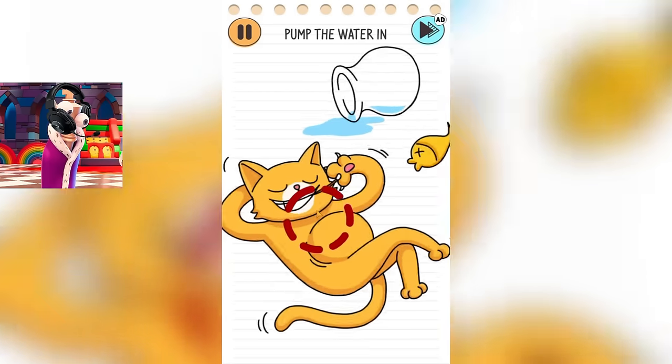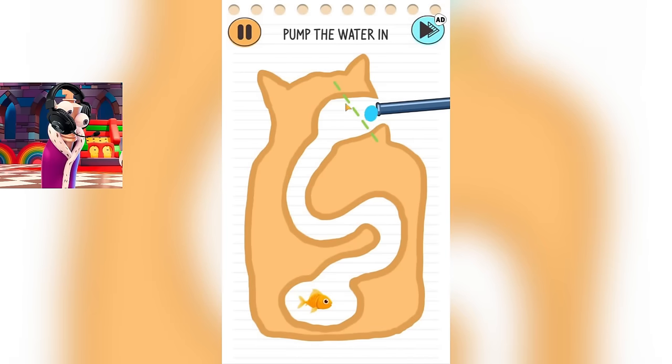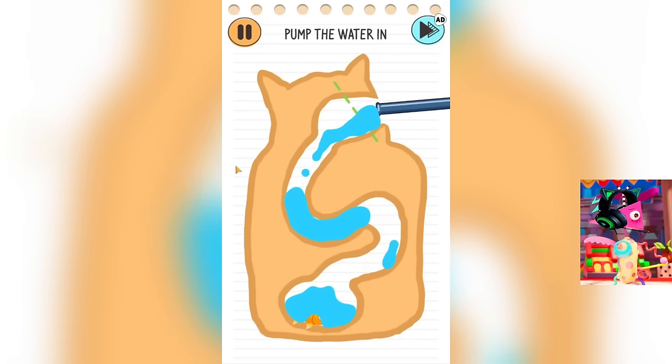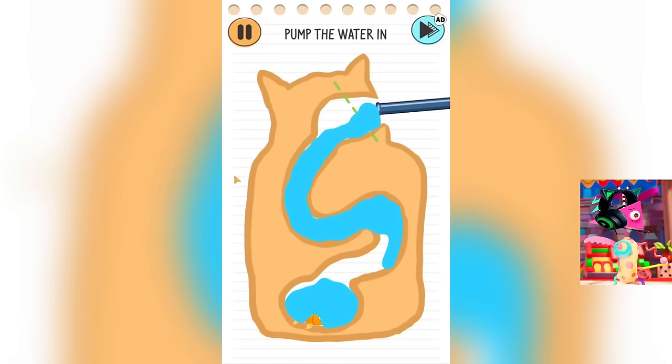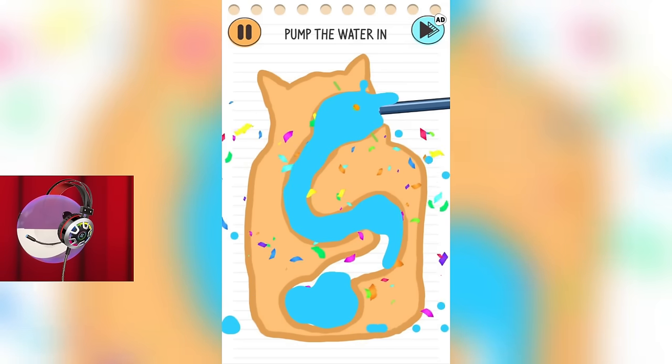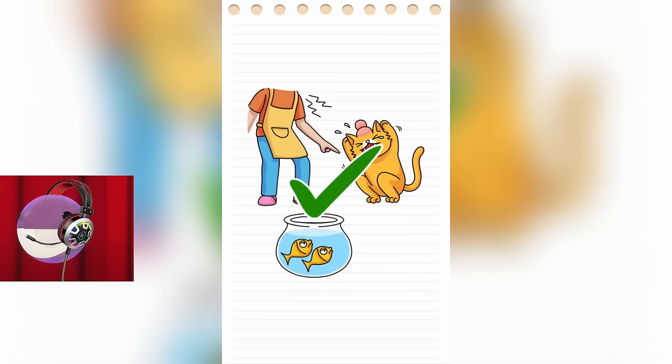In the last level for today, we need to help the fish get out of this cat. I hope we end up on the wrong side from where all the food usually comes out. Oh my god. This method of extracting fish from a cat seems very sadistic to me. We need to fill this cat with water so that the fish can swim up from it. This is very cruel. Come on, fish. Swim out of it. Great. Look, she makes her way straight up through the water from his stomach. Great. We helped this fish.